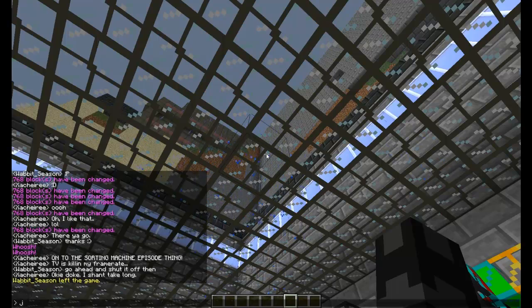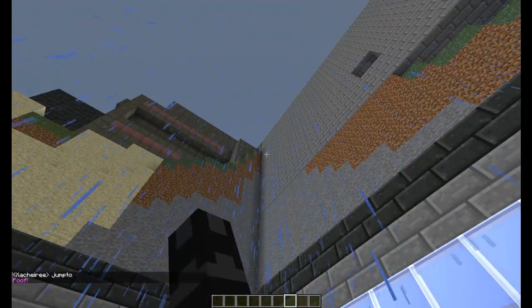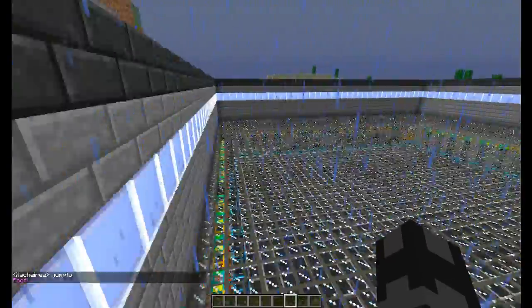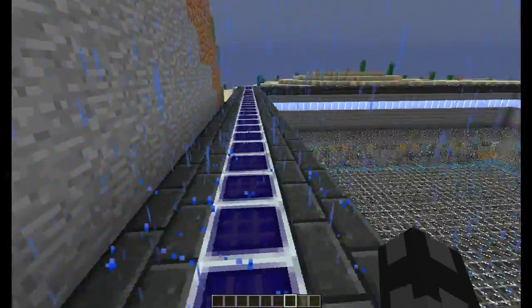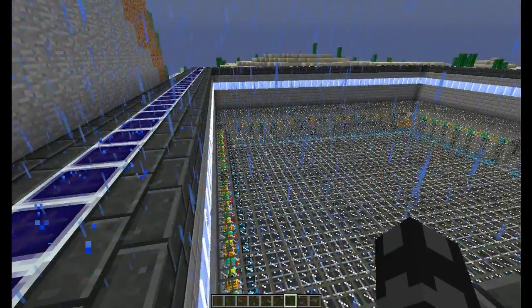For the lighting, I used a bunch of lamps from Red Power. The entire floor is made of black lamps, which is convenient. I put a protective glass layering over the top, and I put a ring of solar panels around the outside for power. I know that can be a lot more efficient with solar flowers.